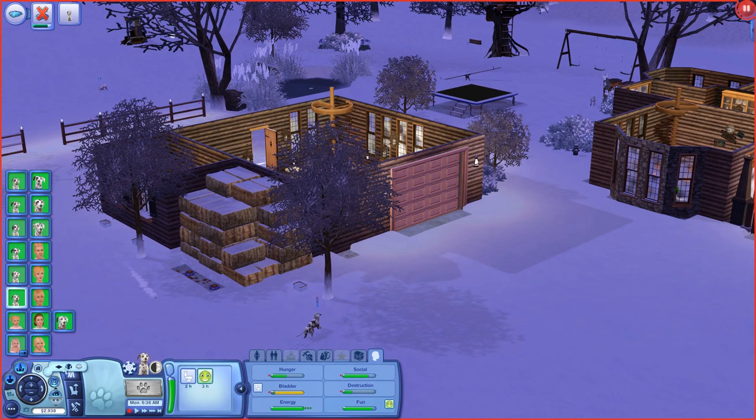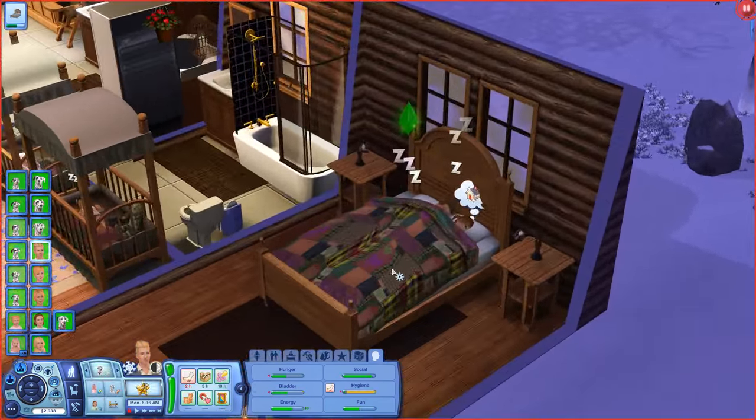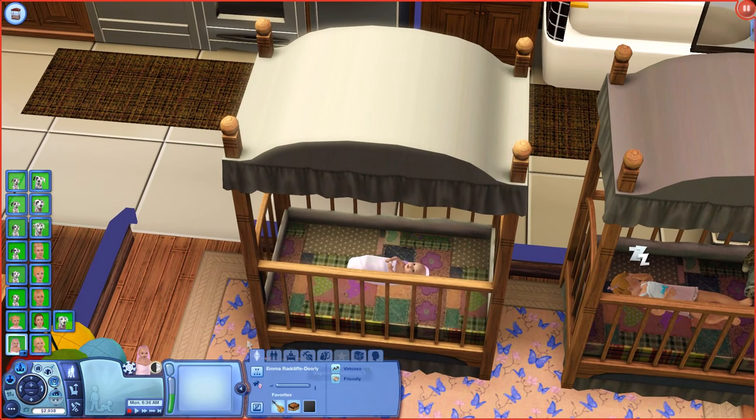Roger and Anita are currently sleeping because they just had a new addition to the family — it's little baby Emma! We have a little Emma who is just a tiny baby right now. She's going to be a baby for a few days. She is a virtuoso who is friendly — she has her father's virtuoso trait and her mother's dog lover trait, which translated into being friendly since you cannot give babies dog lover traits. She loves fried peanut butter and banana sandwiches, Chinese music, and the color black. That is definitely a very unique little kid.